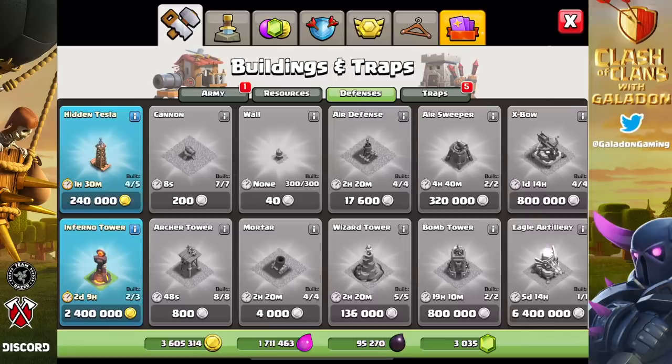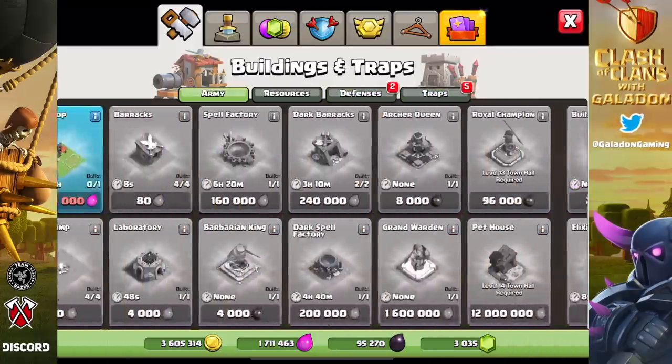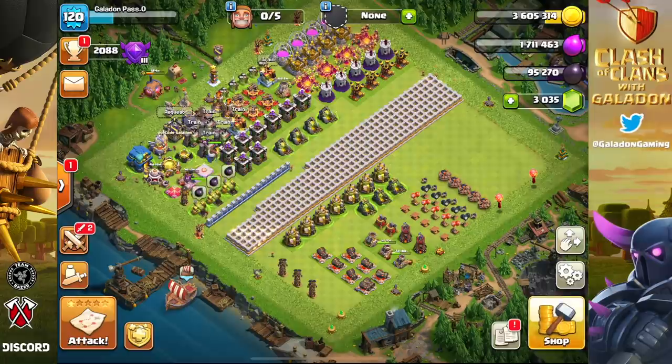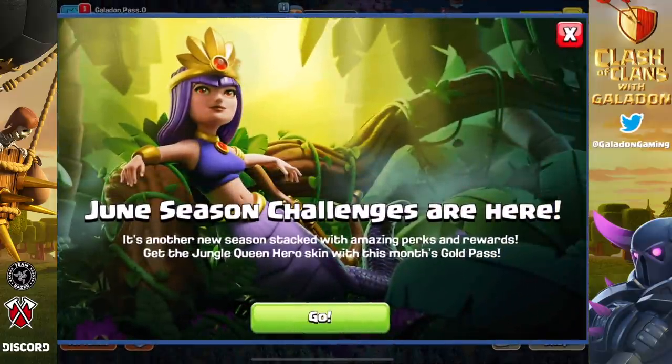There's also a brand new hidden tesla and brand new inferno tower. I'll admit I kind of dropped the ball — those should be among the first things you do. Also the workshop: depending on your clan, do you really need to produce siege machines for yourself, or are you helping your clan by producing for them? Those should always be big considerations. This is just another instance of do what I say and not what I do — I'll get to that sooner or later.